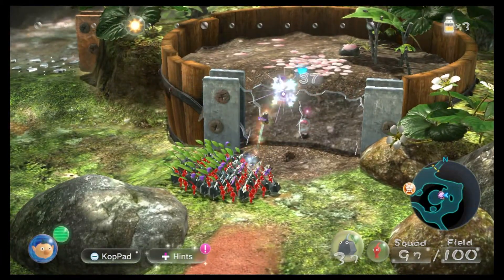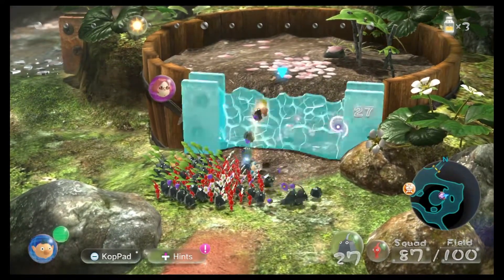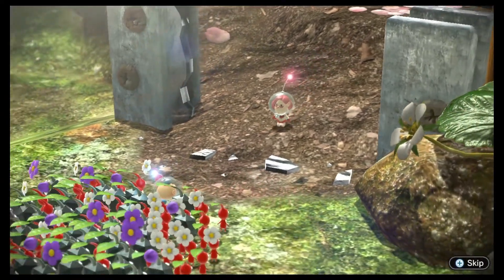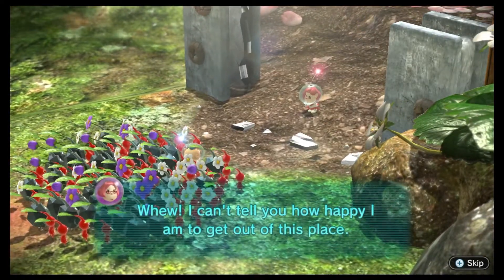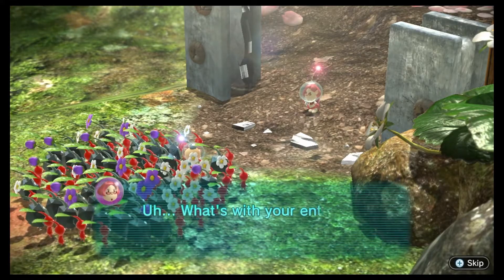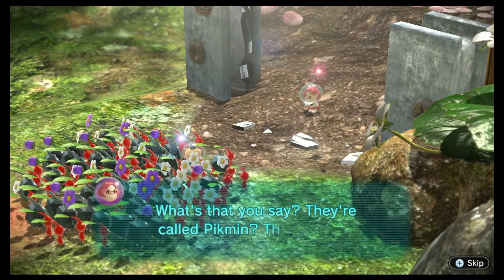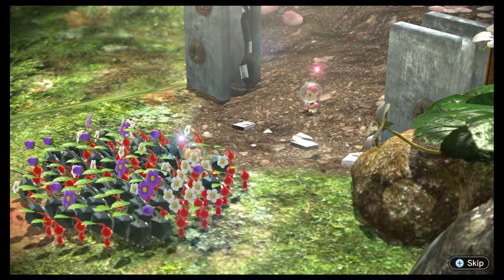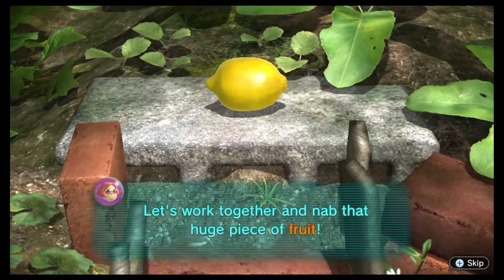Brittany: 'I've been waiting for you! I can't break through this wall. Do something, elf.' Did we smash this wall? 'Brittany, hello!' She says she can tell us how happy she is to get out of this place — she's fed up of sleeping rough and is super hungry. She asks what's with the entourage, and is told they're called Pikmin. They're cute, but she doesn't have time for cuteness right now. She spots a huge piece of fruit and says: 'Let's work together and nab that.'